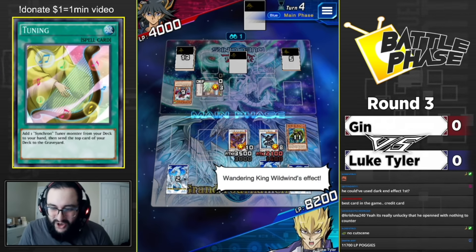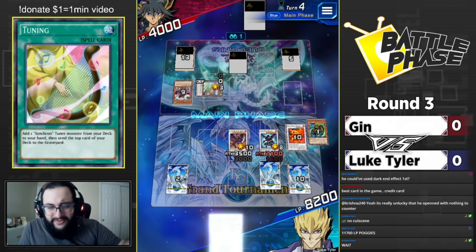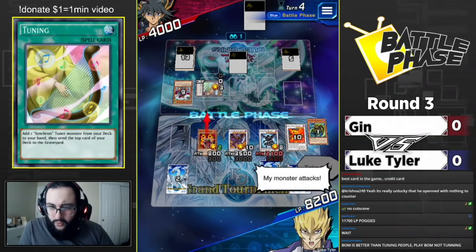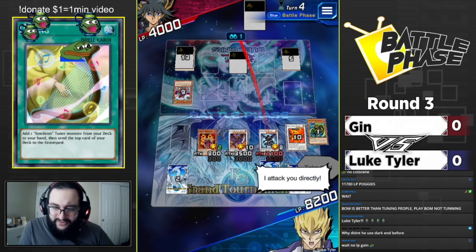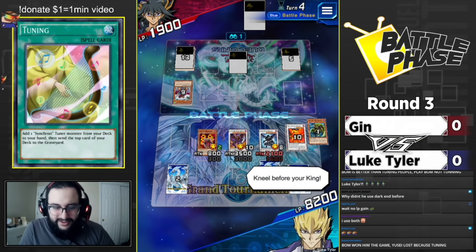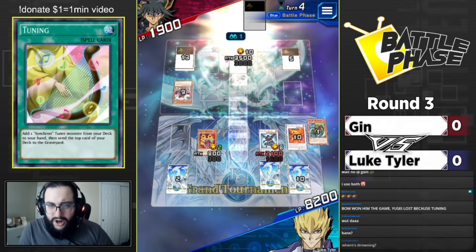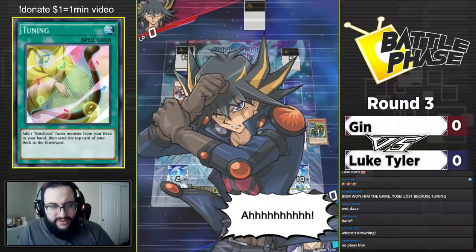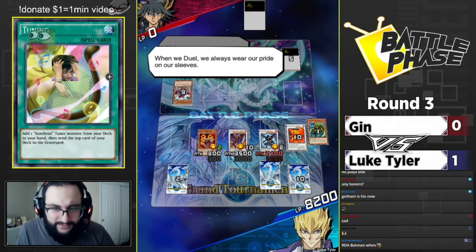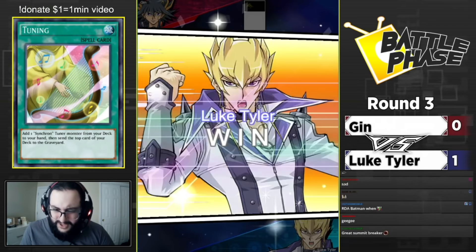Swings with the Resonator - one back row left alive for 2100 to the face directly. And one more for Archfiend Bane. Kneel for your king - attack! Hot Red Dragon Archfiend, kneel before Bane. Game one: with the power of Resonators and mostly Book of Moon, Luke Tyler takes it with RDA.